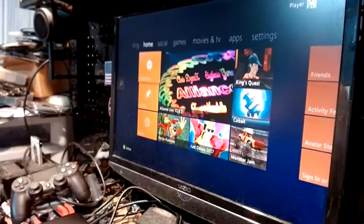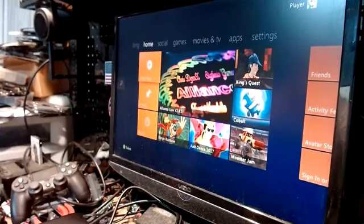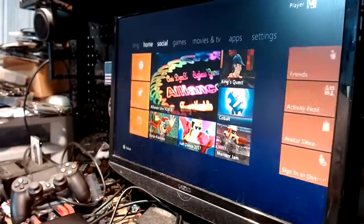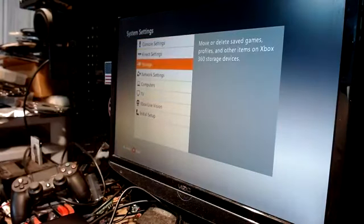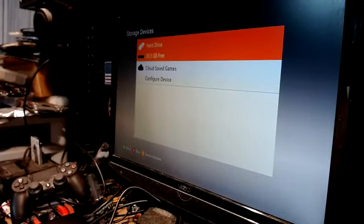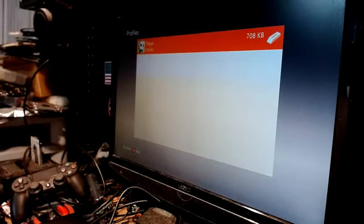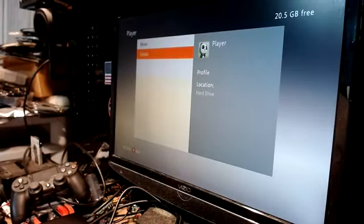If you've been sitting there for 15 minutes and the profile still hasn't downloaded, it means it got corrupted during the download — it happens, it's the internet and Microsoft. Back out of that. Go to Settings, System, Storage, click on the hard drive, go to Profiles — your corrupted profile will be there. Highlight it with the D-pad, hit A, highlight Delete, and delete it off the hard drive. It's corrupted anyway, no good.